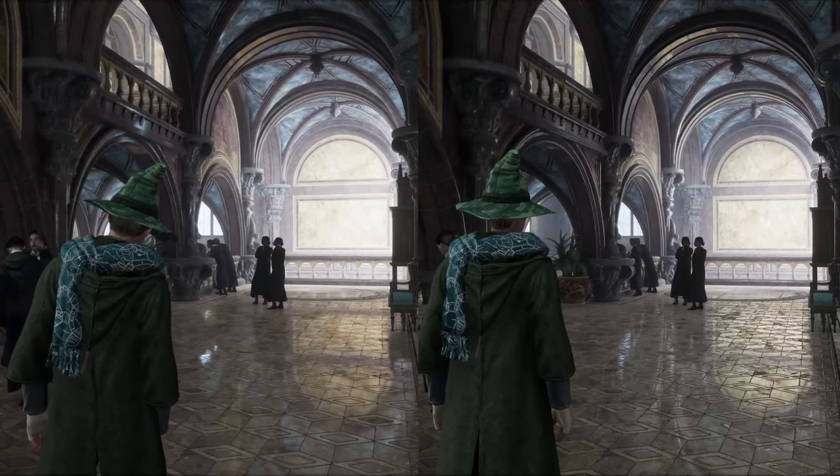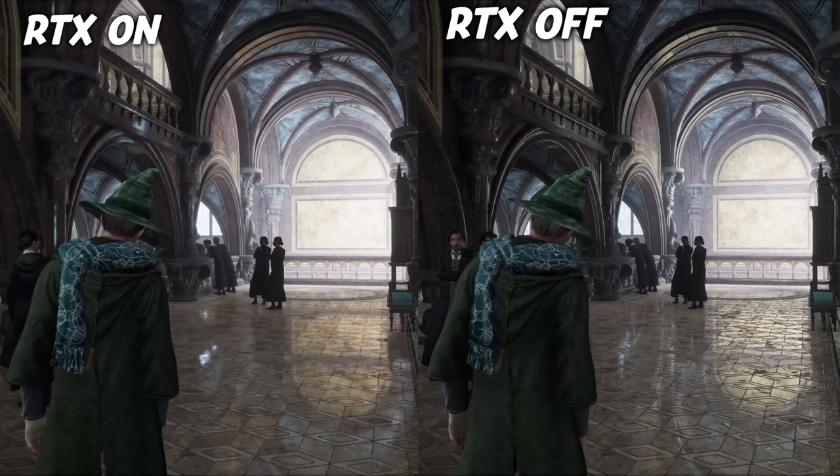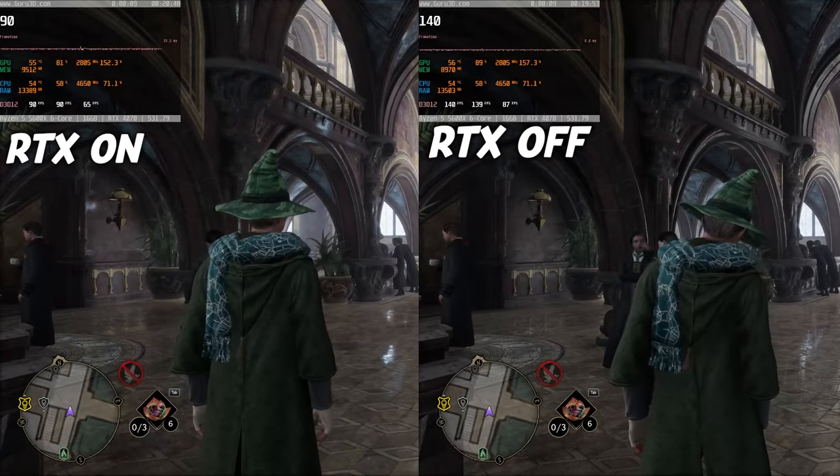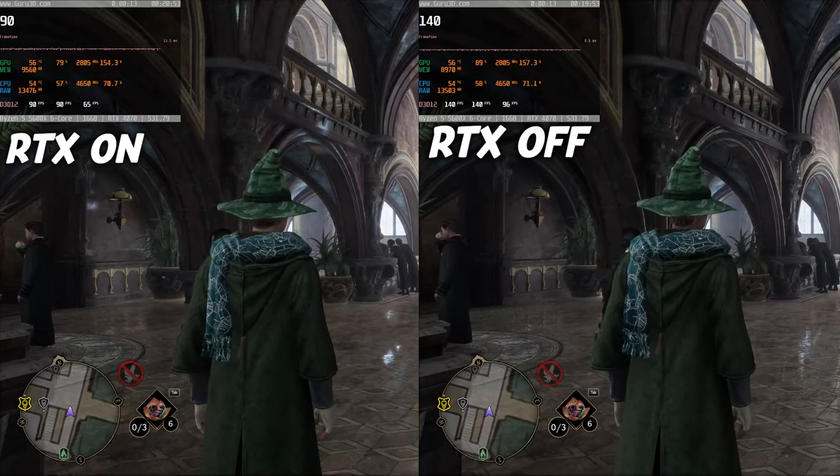The next game is Hogwarts Legacy, and this one is kind of weird — I actually prefer ray tracing turned off rather than on, not only because of the fps difference but also because I think the reflections look better without ray tracing. Ray tracing was turned on on the left side and turned off on the right side. Ray tracing turned off sometimes looks better than ray tracing turned on.